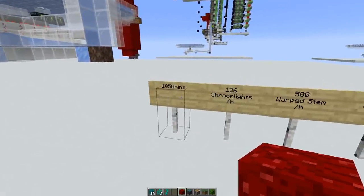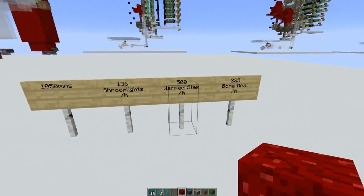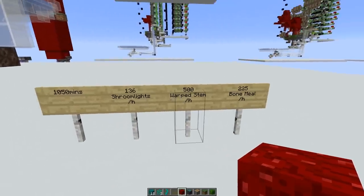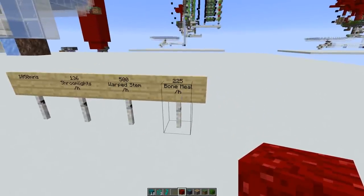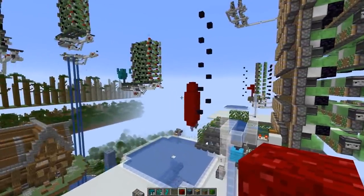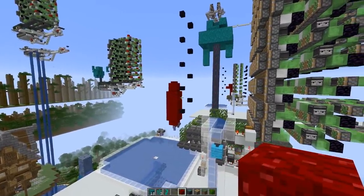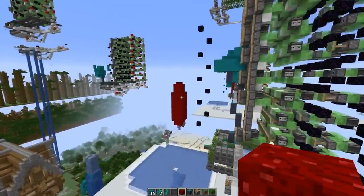We ran a longer test - over 1000 minutes - to figure out how many items we get approximately per hour. We're getting around 136 shroom lights per hour and 500 warped stem blocks. The results for the crimson variant are pretty much the same - we get the same amount of shroom lights and warped stems, but a bit less bone meal. With the warped variant we get 225 bone meal per hour, with crimson a bit less. The reason is that when a crimson fungus tree generates, some of the wart blocks are replaced by weeping vines, so we get fewer wart blocks and less bone meal.